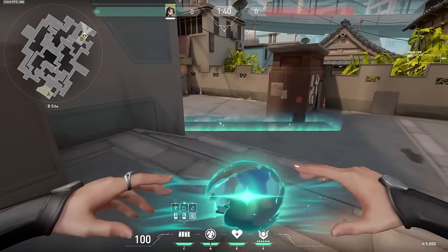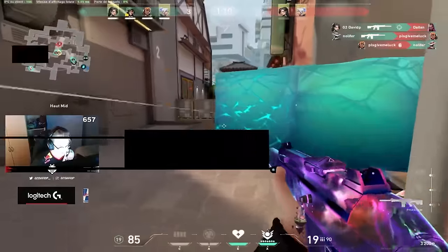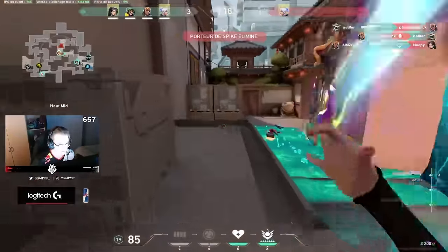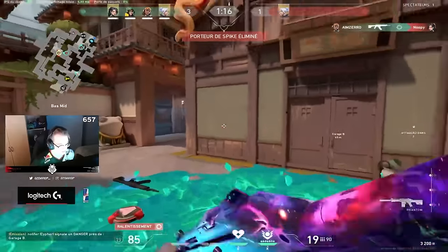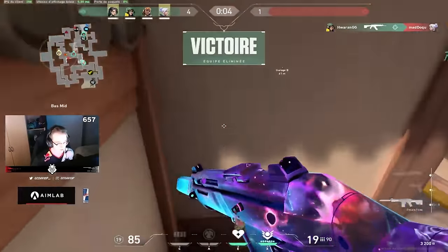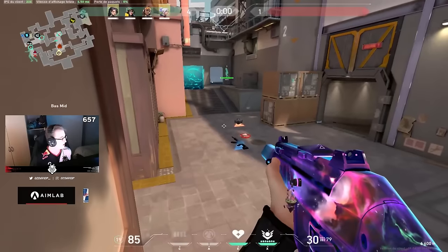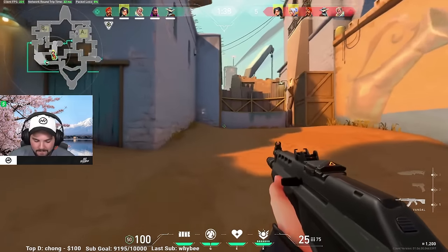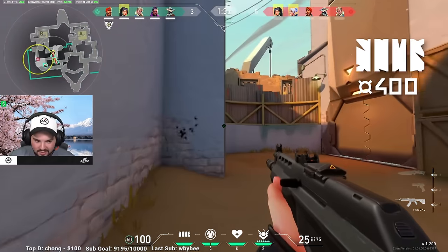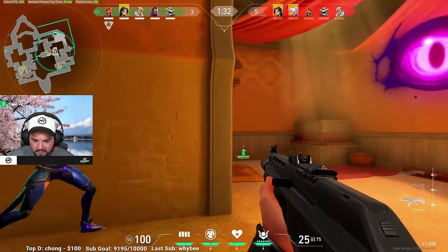A common mistake that players will make is placing the barrier orb at the very start of the round as soon as the timer kicks. The issue with this is that you're taking a gamble on whether enemies are actually going towards the site that you walled. If they end up going elsewhere, you have wasted the ability and won't have it available for a potential retake. Not only that, but barrier orb is one of the most expensive abilities in game, costing 400 credits, so using it carelessly can be very detrimental to winning a round.